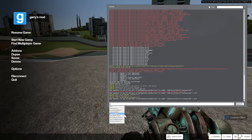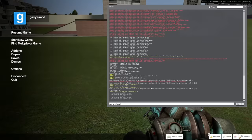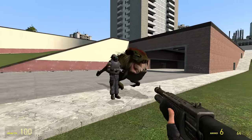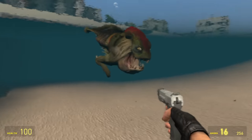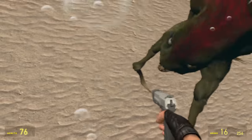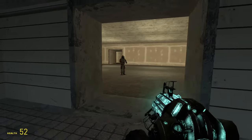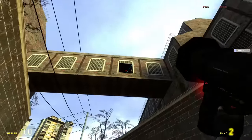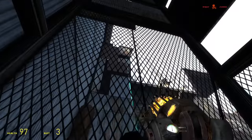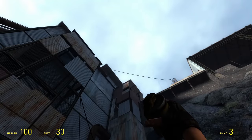What about secret NPCs? If you turn on sv_cheats 1 in the console and type 'npc_create npc_ichthyosaur' or 'npc_sniper', you can spawn NPCs not present on the normal sandbox spawn menu. The Ichthyosaur is a monster from Half-Life 1 that briefly appears in the scripted teleport sequence from the start of Half-Life 2, and it doesn't have any AI other than biting you if you get too close. The Sniper is an enemy you're not really supposed to see — in Half-Life 2 they appear in black windows you blow up. A friendly version of the sniper NPC is used to represent Alyx manning a sniper rifle in Episode 2, and if you land a grenade just right, you can kill it.